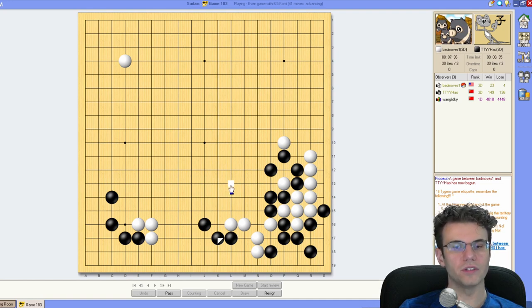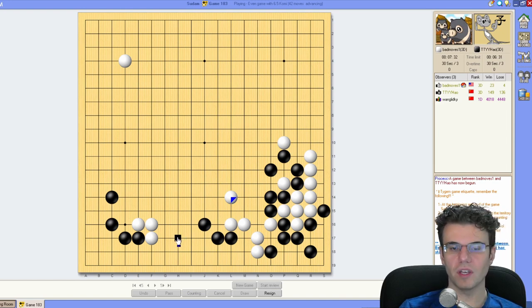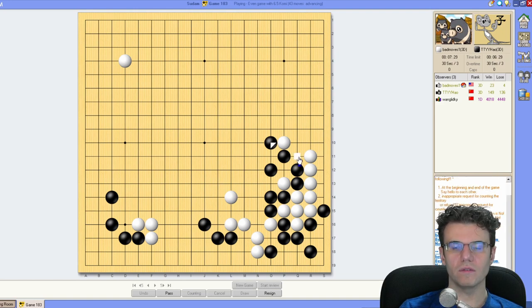If I make a bigger jump here, it doesn't really benefit me, so I'll play solid — he'll probably play here I'm guessing, or drop out. Oh he's going to play that way, okay. So we can take this stuff. And the double hane seems a little bit risky, but I want it — you should always want to double hane. It's like there's no other move, right?